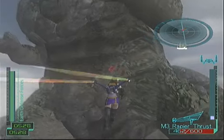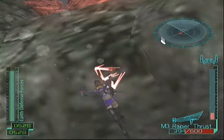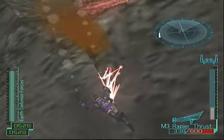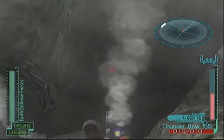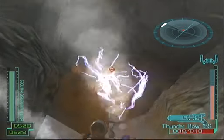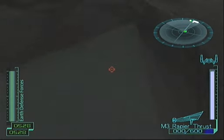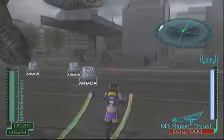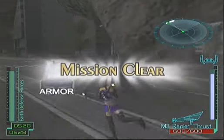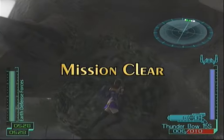That was a fairly effective way of killing him — I think it probably took about five or six blasts. Just drawing a line down his tail, shooting it with the Thunderbow. And he's down! Even the mighty Megasaurus becomes a joke before the might of the Rapier. Anyway, that's it for today. Bye.